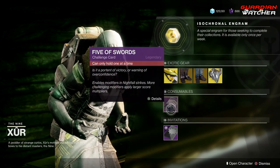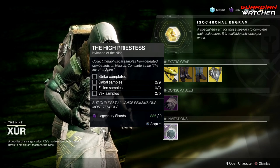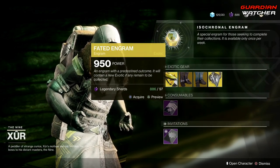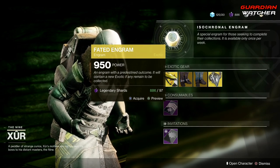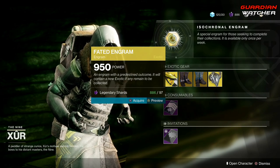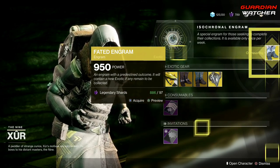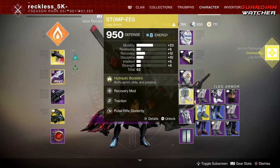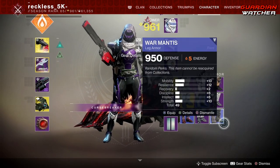For consumables, we have the Five of Swords, which gives you your Nightfall challenge card, and the Invitation quests — which I will never do again. Last but not least, the faded engram for 97 Legendary Shards — let's see what we get this week. We got Orpheus Rigs, and it went to my postmaster.